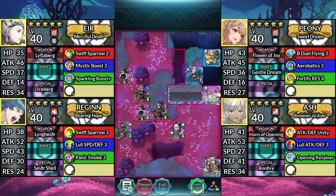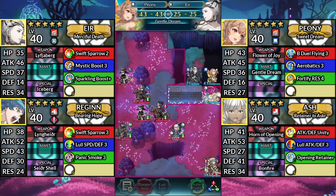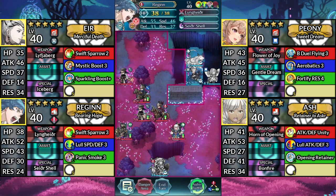For turn 5, halt Air. Move Peony down one space and Dance Air. Move Ash above Air, then move Regan to the left. Afterwards, end your turn.